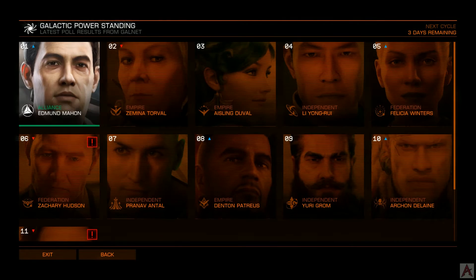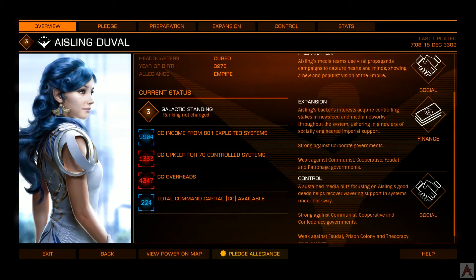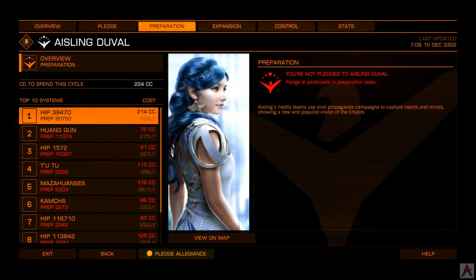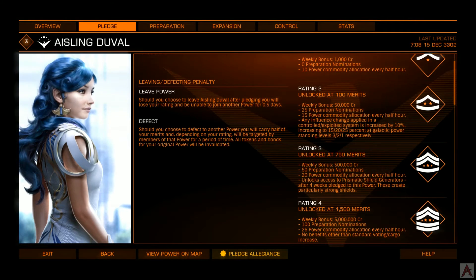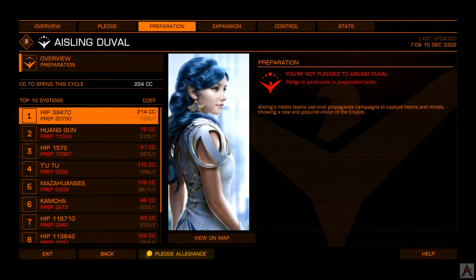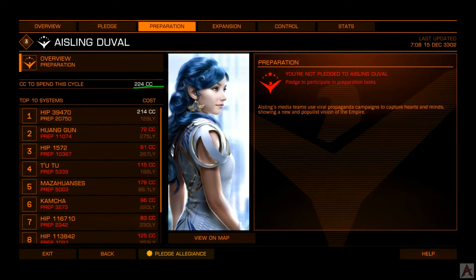You can poke around and see what it is that you might want to dive into. One thing to note is that regardless of which faction you pick, you can always back out of it. The first phase in anything related to Power Play is going to be the preparation phase, done by using those preparation nominations. Basically, players go and select a system and nominate that system for preparation — the prepared systems have to end up underneath the command capital cost available within that cycle.